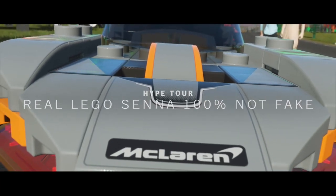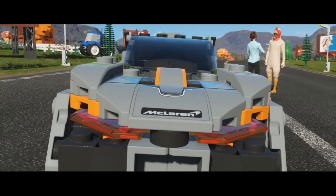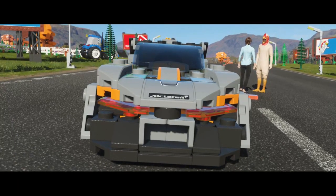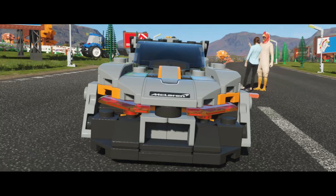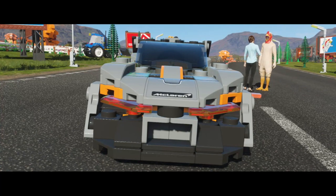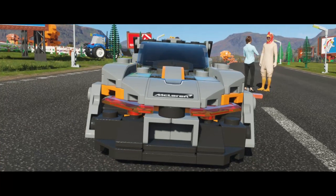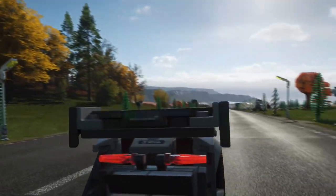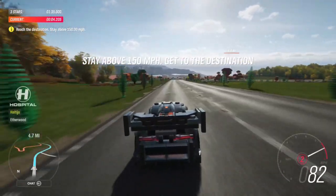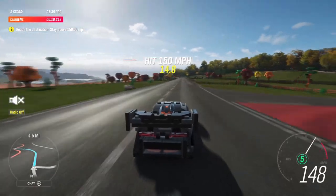Horizon LEGO Valley is a smash hit — everyone here loves it. That's not the problem. The problem is nobody at the UK festival believes it's real; they think we're faking it with normal-sized LEGO. So we're going to do an all-out Speed Champions PR blitz. Let's start with the Speed Champions McLaren Senna — the one people on our social media pages are calling obviously a toy. This is mostly going to be unedited so you guys can see everything.